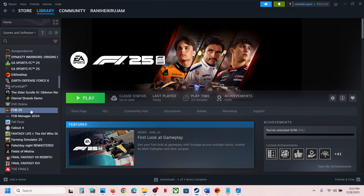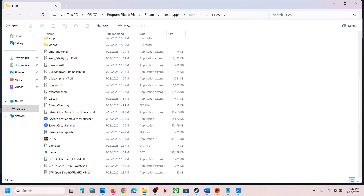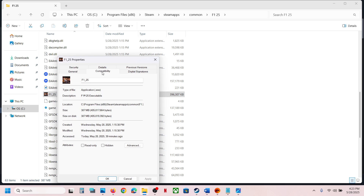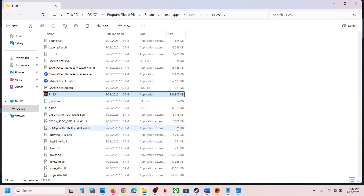If you are still receiving the error and you have the game on Steam, right-click on the game, select Manage, then Browse local files. This will take you to the game installation folder. Right-click on the game's exe file, select Properties, go to the compatibility tab, uncheck the compatibility mode box, hit Apply, and click OK. Then relaunch the game.